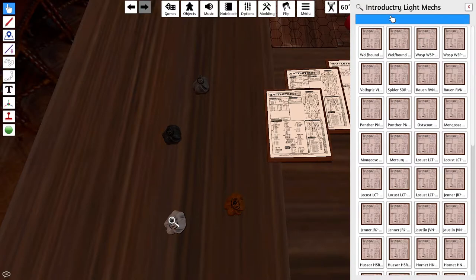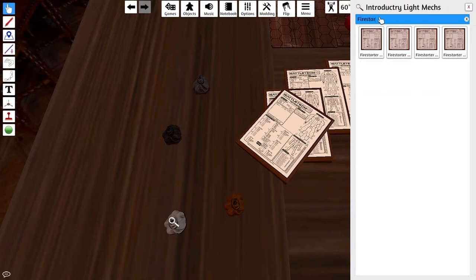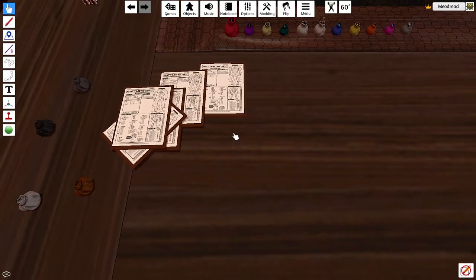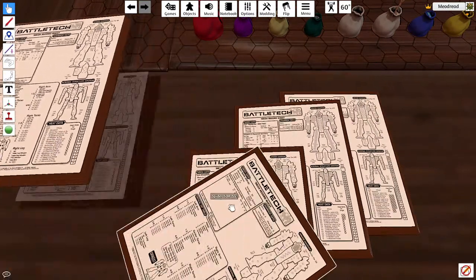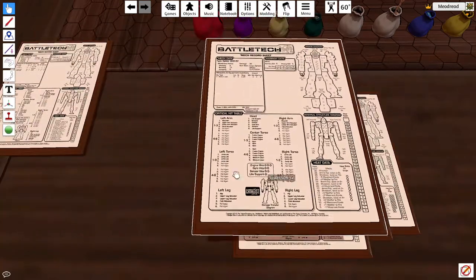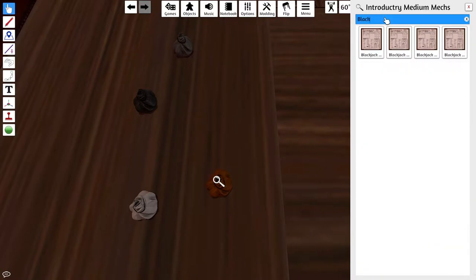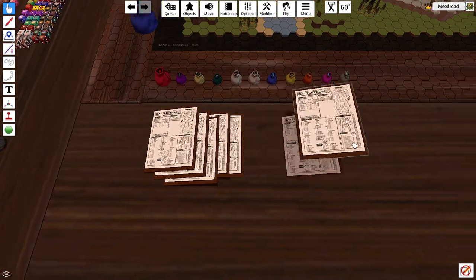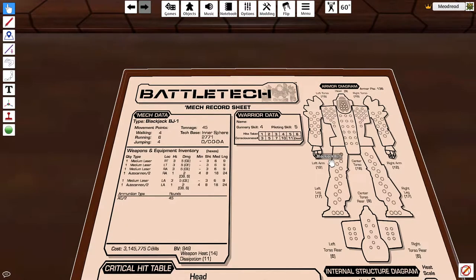I'll let them all load up. Spider - I want the 5V, and a Firestarter - I want the H. So those are the example mech sheets I'll be going through. The Blackjack got put back into the sack accidentally - that can happen if you hover things too close to a sack and it gobbles them up. Let's start off with the Blackjack.